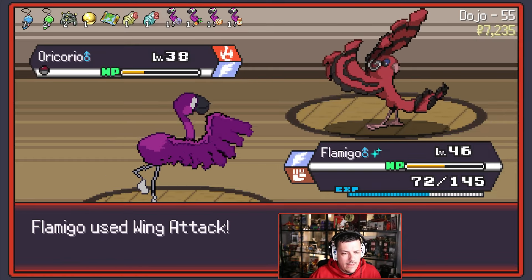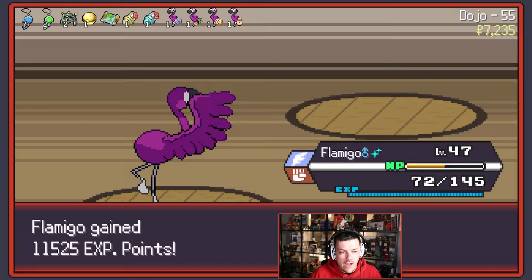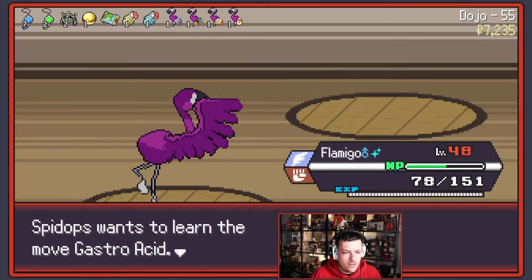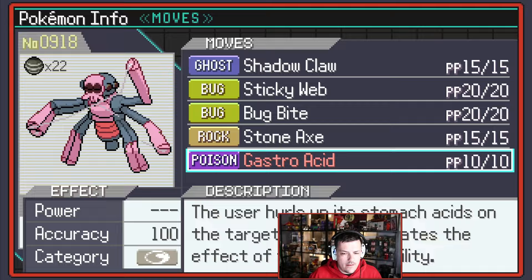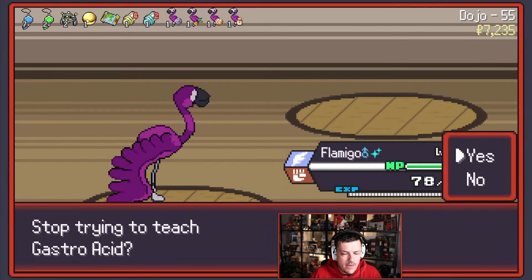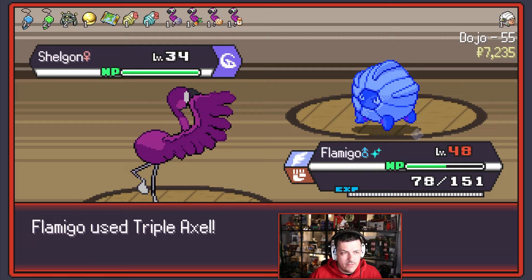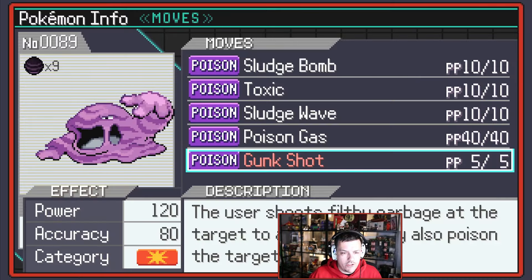A Rockruff? Whoa, haha. Even if you're super effective it can't kill me — I will live forever. Throat Chop? Something Copycat. Gastro Acid — I don't think we need it. Definitely don't need Flail, don't need Charm. Bye-bye, easy mate. Gunshot — does it do more if it's poisoned? No. Rillaboom will go down to the Wing Attack — bye-bye Rillaboom.